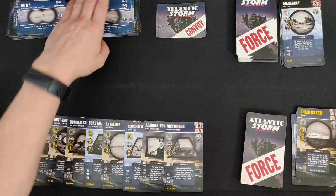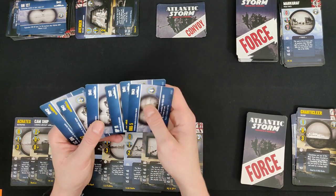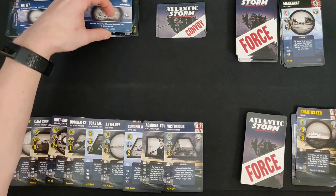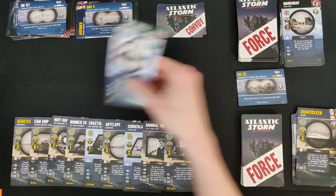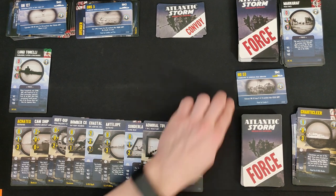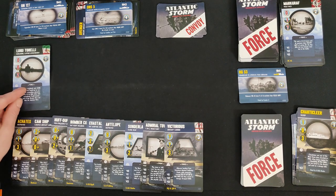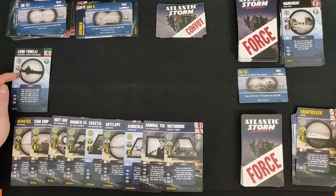The Axis are racking up points fast — they now have a total of 25 VP just from their convoys. We need to step up our game. Next convoy is 1941, 2 VP, fated by Condor 2. The Axis play Luigi Torelli Italian submarine, engaging in a submarine battle.